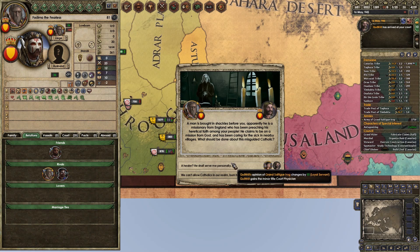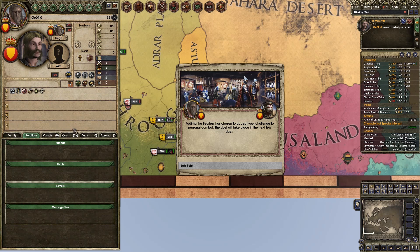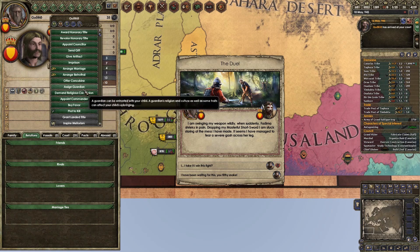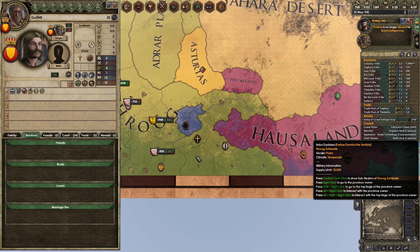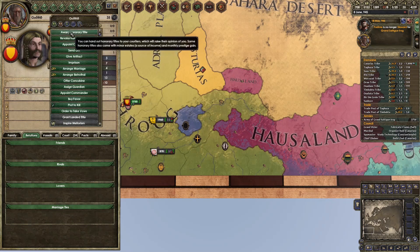A man is brought in shackles before you — apparently he's a missionary from England. Can't trust him. Get rid of him. Oh god, I made him my court position. Don't you hate it when you want to execute a man and you accidentally make him your court position? Demand religious conversion — yeah, that's better. He's converted. Well, there we go — problem solved. Send him a gift as well, keep him on side.